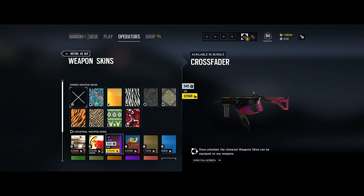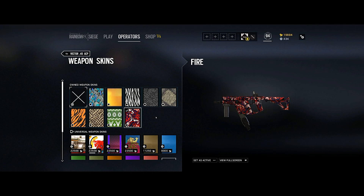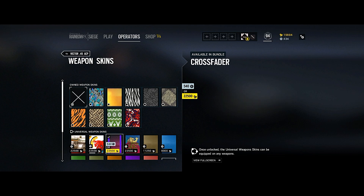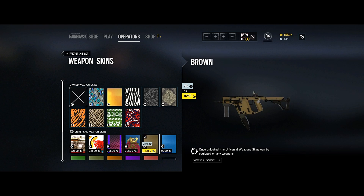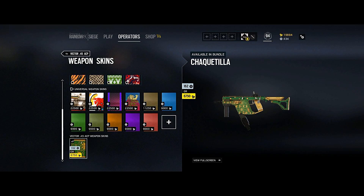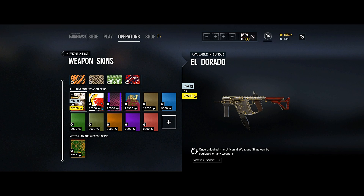Let's have a look at the weapon skins. El Dorado — I'm really liking the looks of that. Then there's the next one I'm never going to try and pronounce, and of course Crossfader. You have the basic colors as well. I really like El Dorado, they look solid.